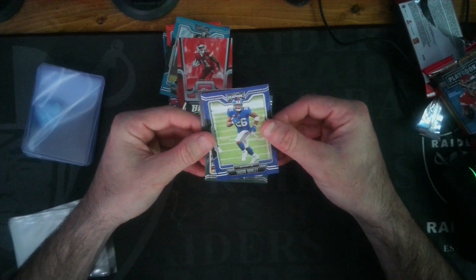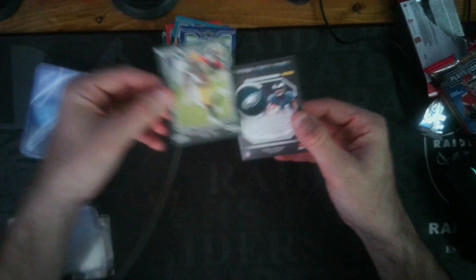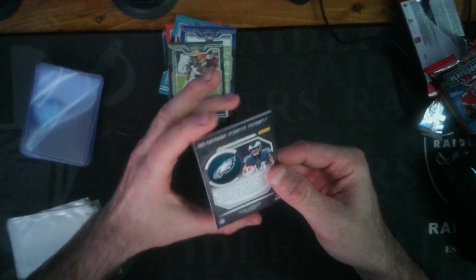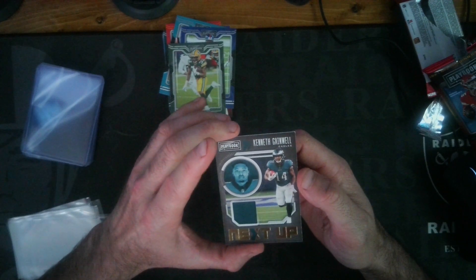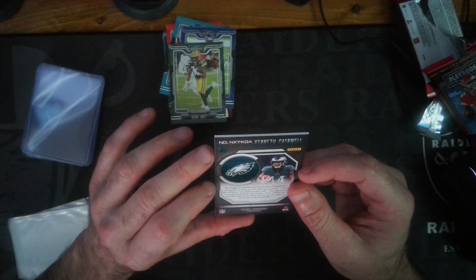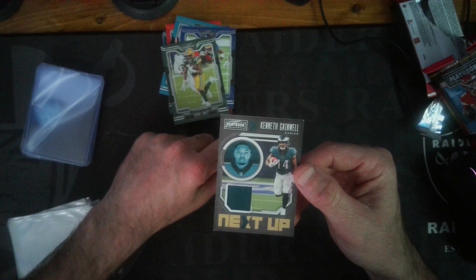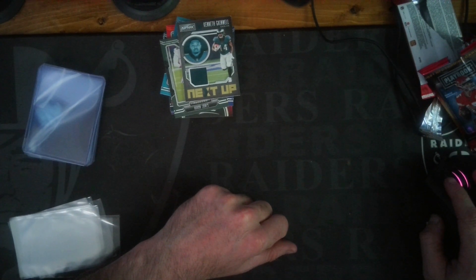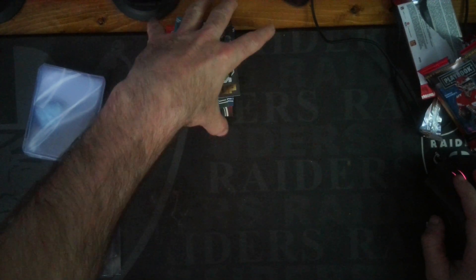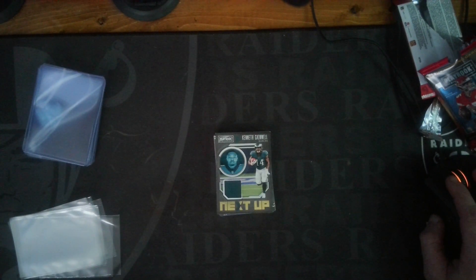Yeah, there's the mem in there. We'll start from the back — Saquon on top, Lamar Jackson orange parallel on the bottom. We got Travis Etienne rookie, a Blitz, Demarcus Robinson, Saquon, Aaron Jones, and my mem card is Kenneth Gainwell.